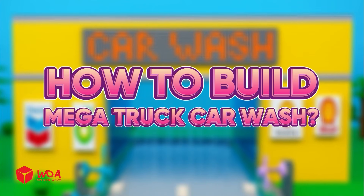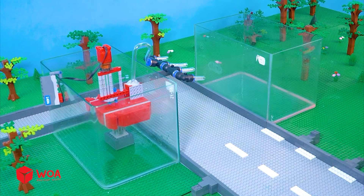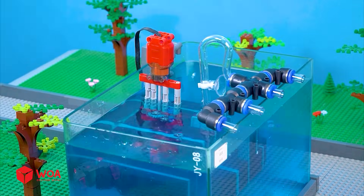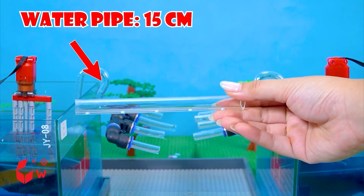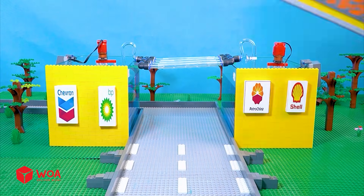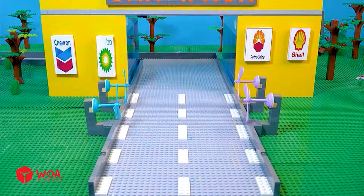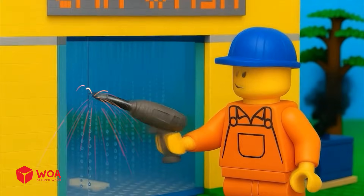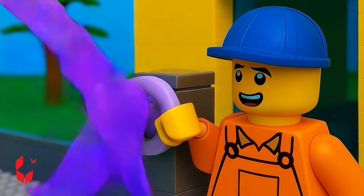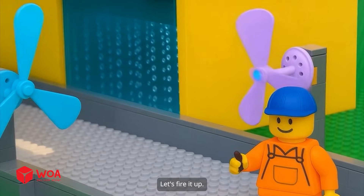How to build a mega truck car wash water pump. Components needed: water pipe, 15 centimeters; drawing fan; exit door. Let's fire it up.